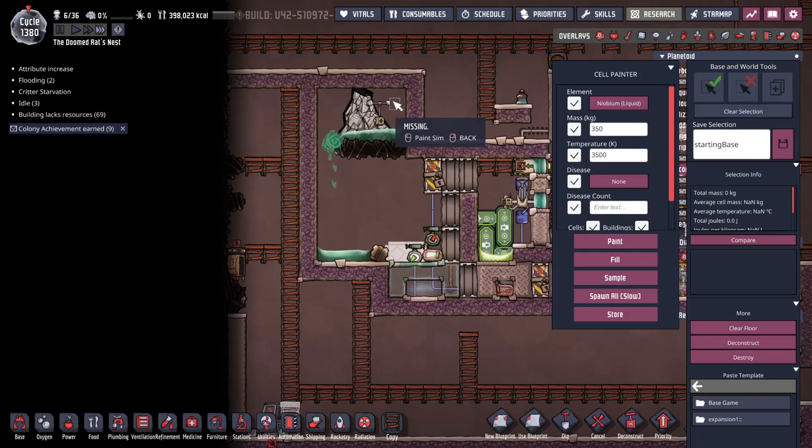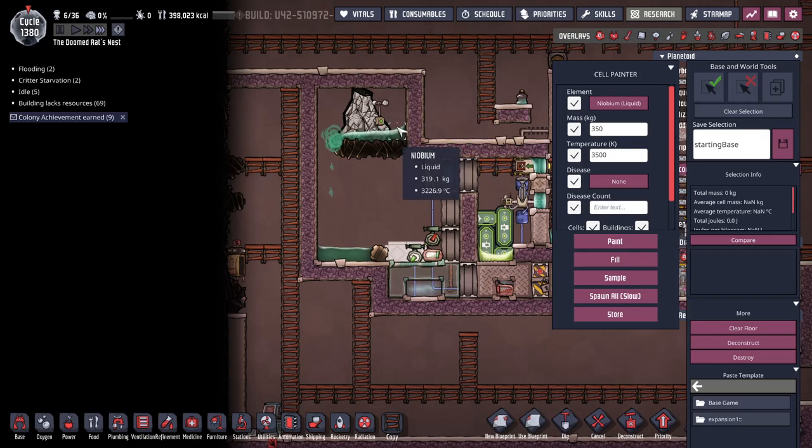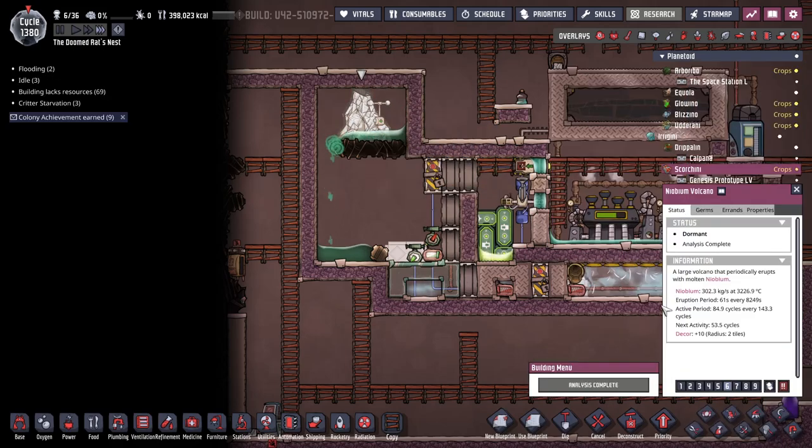Now we're prepped for the next eruption. Bang, it's 20 cycles later or whatever. This erupts a whole bunch and as it's doing that this temperature is coming up. The eruptions are actually pretty big, and eventually this flows over the top of that chunk and then forms a new chunk. About 3,226 is about the right temperature.